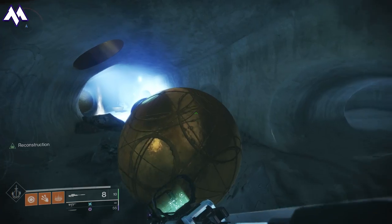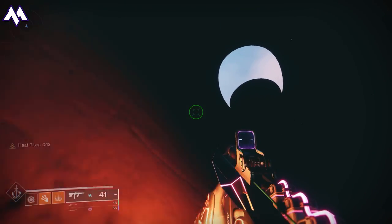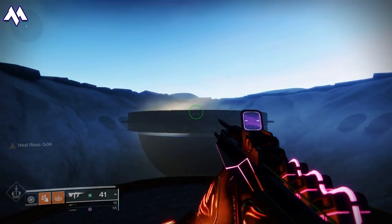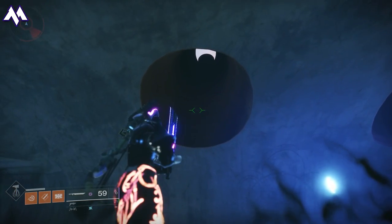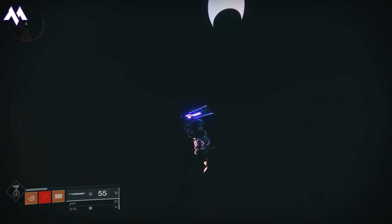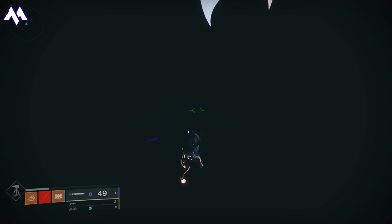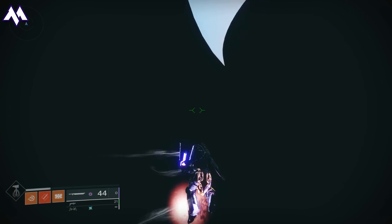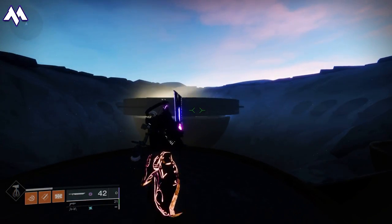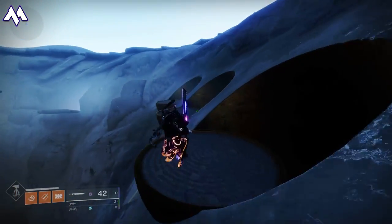Since I didn't show it in the Warlock video, I'll show it in this one — you can use Heat Rises with Top Tree Dawnblade and just hug one of the two sides of this tube and lift right up to the top. Since this is the Titan Solo video, let's show you how to do it really easily: put on Catapult Lift and Lion Rampants, sword swipe seven or eight times, activate Catapult Lift, and repeat the process until you get to the top. This is probably the easiest way for Titans to do this. Be careful near the top as sometimes the sword doesn't swipe.